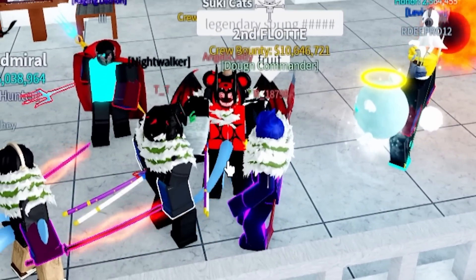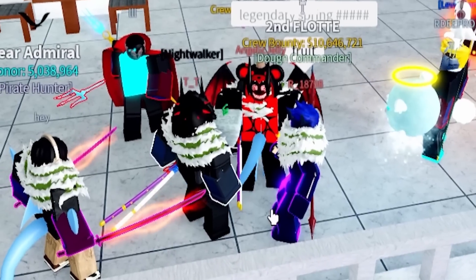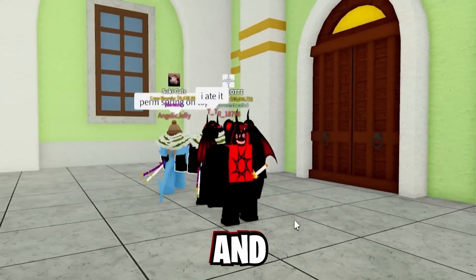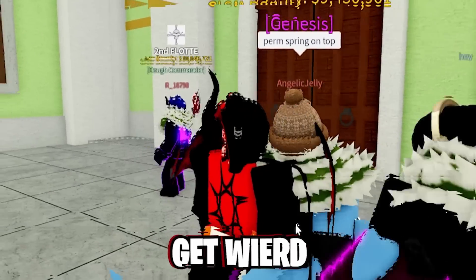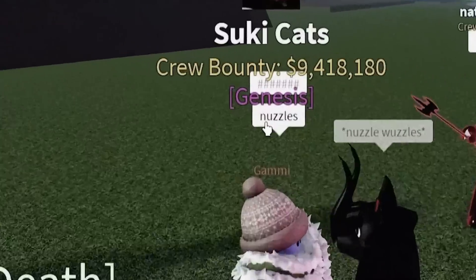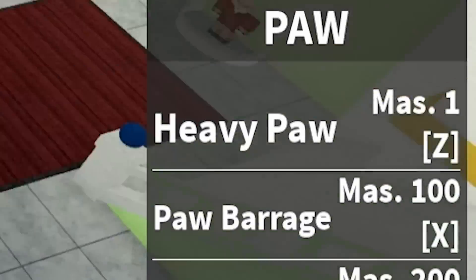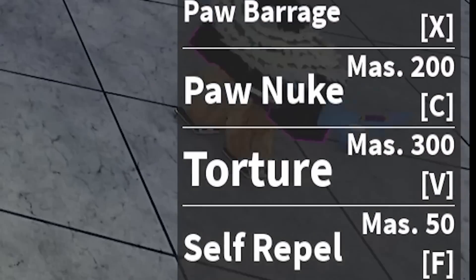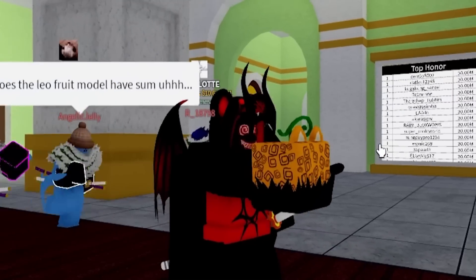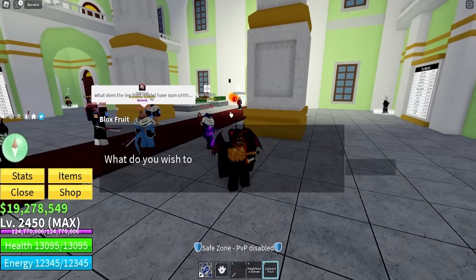Last episode I unlocked this fruit called the paw fruit and when I unlocked it things started to get weird. Even though I got turned into a furry, some of these moves are actually pretty overpowered — like the torture move and the paw nuke move. So you see this bad boy right here, this is a beautiful mythical furry fruit. It's time to go ahead and munch it down.